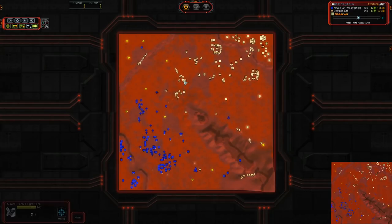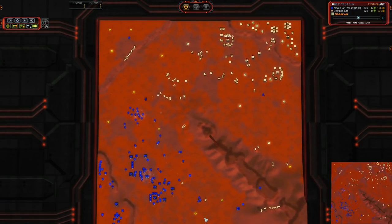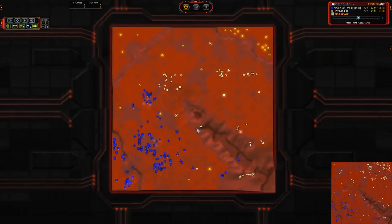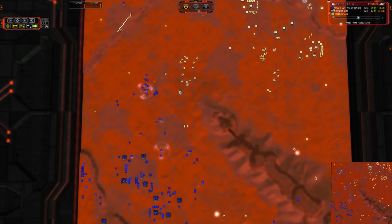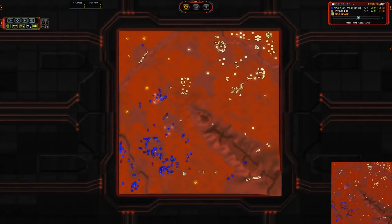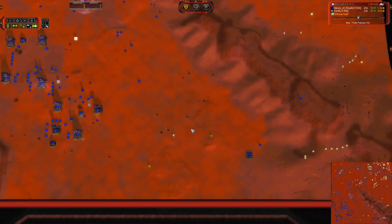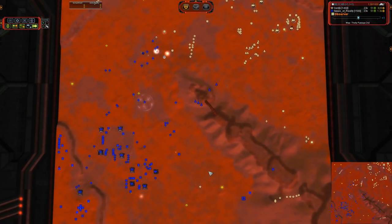We've got the Oblivion cannon here now focus-firing on the ACU, so Nexus is going to get forced back. I think Nexus should take a step back, not feed Gently reclaim, and probably try to aim for a T3 upgrade soon. He does have 51 mass per tick income. He's going to have a slight issue with the southern side, but I think a couple of strategically placed T2 point defenses would seal up that gap, and then he can focus on the primary objective.